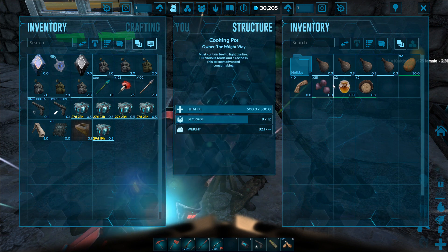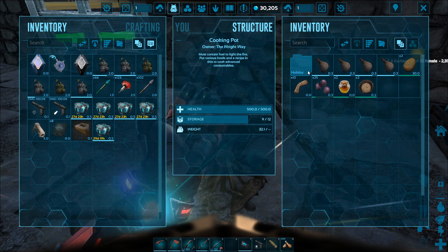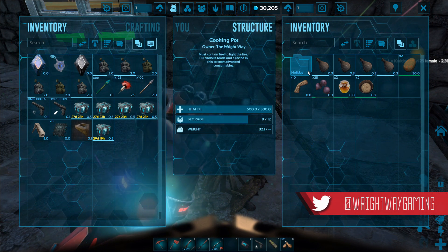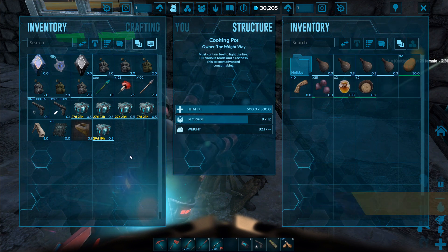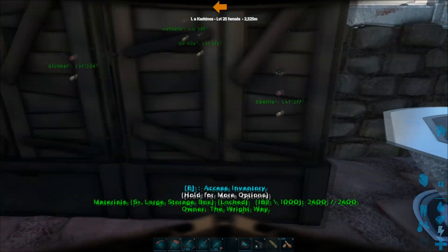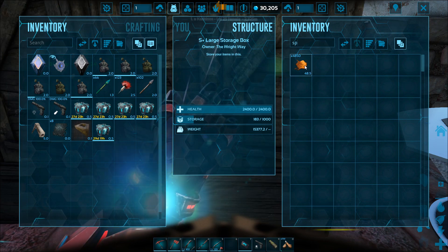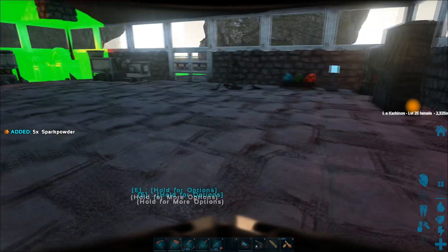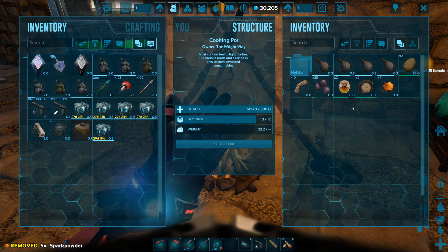Each kibble has a different ingredient requirement, so I'm going to put the links down below for each of those kibbles. For now I've got one main ingredient in order to actually start cooking. If we jump over here we should have some spark powder — we do indeed. Once you've got all the ingredients you do need spark powder to actually light the cooking pot.